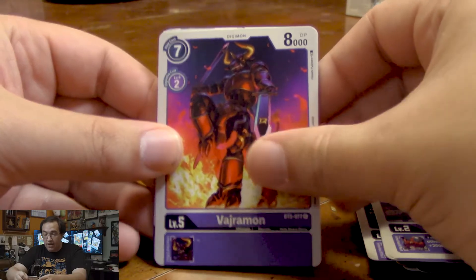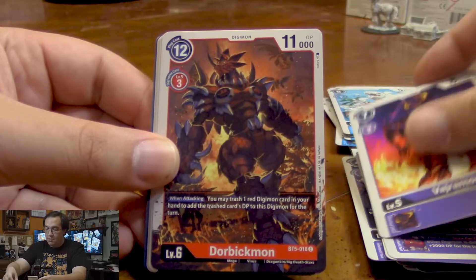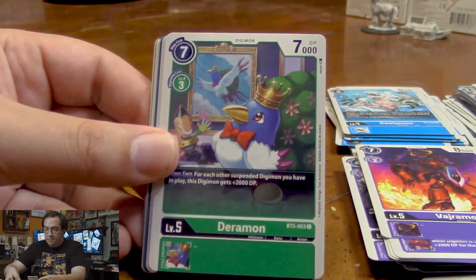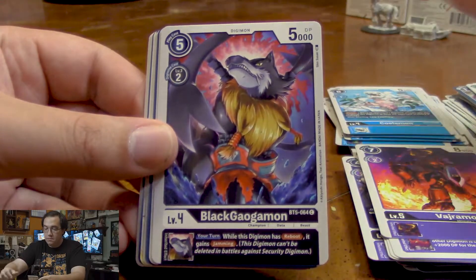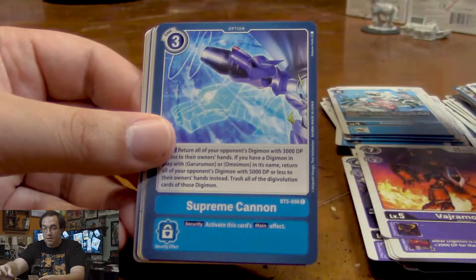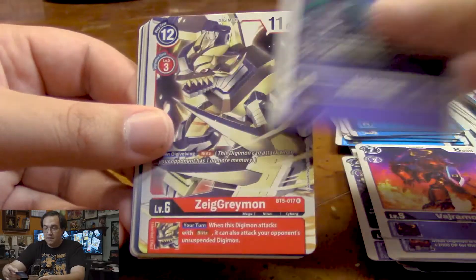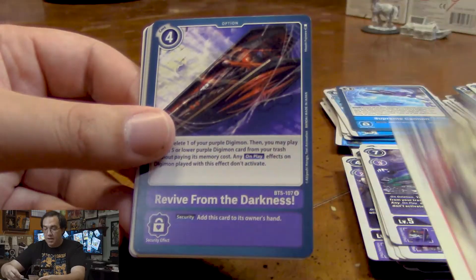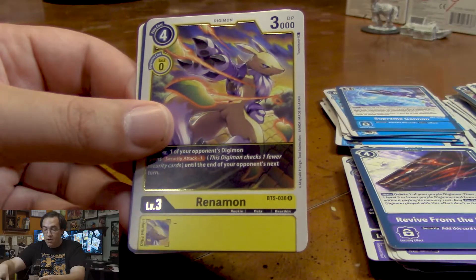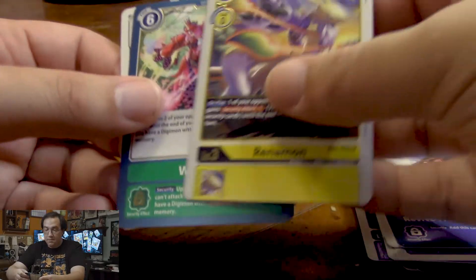We got Vajramon, Dorbikmon, Daramon, Black Galgamon, Marine Devimon, Marine Devimon, Supreme Cannon, Jokermon, another ZiegGreymon, Revive from the Darkness, another Gigimon. And for our rares, we get Renamon and Whistlin'.